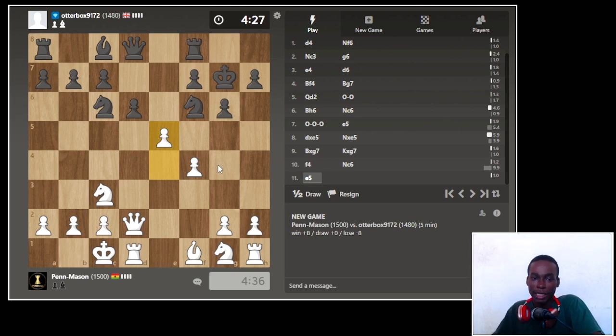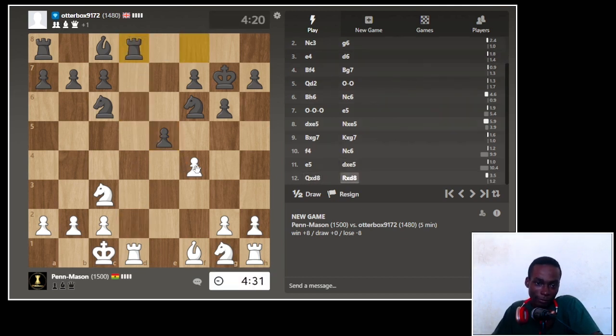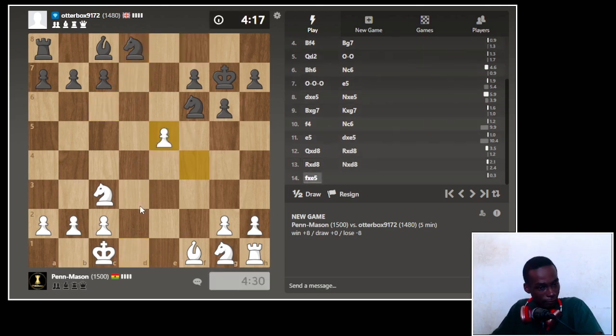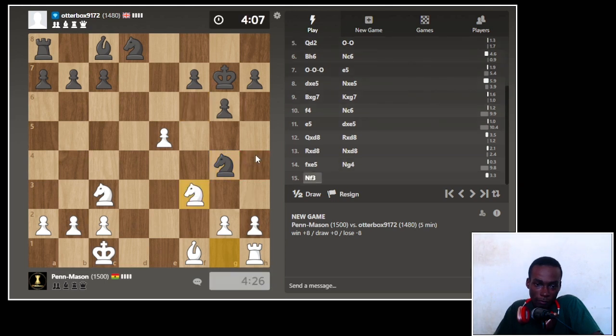I don't think it's the right way to play it but I like playing it like this. Taking is usually not the right idea but hey, it works today. He takes, he goes back, and then I can take here and I'll have a pawn in a very annoying position. Actually no, that doesn't really work — you can jump in here, I can jump in here. I was thinking bishop was going to go somewhere.